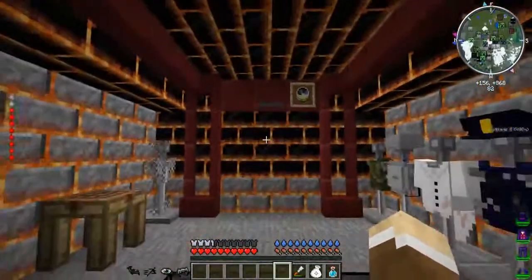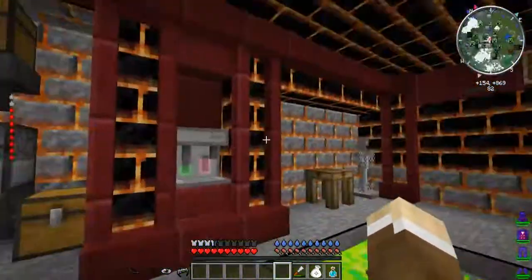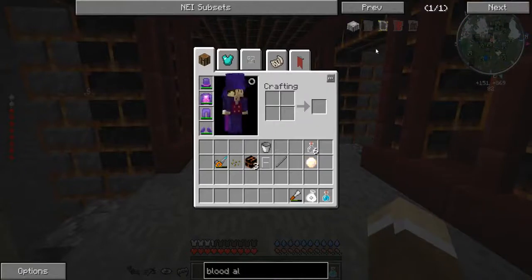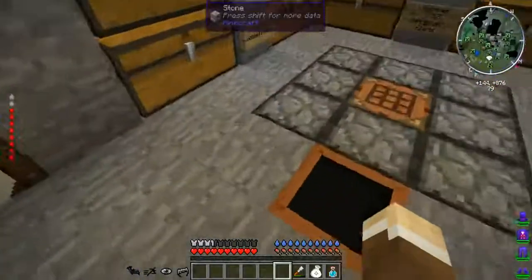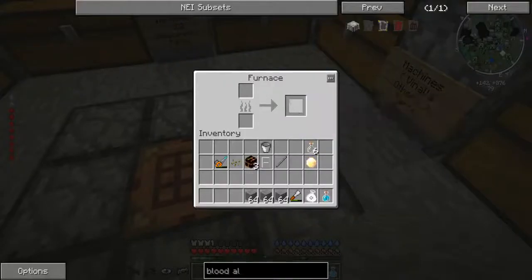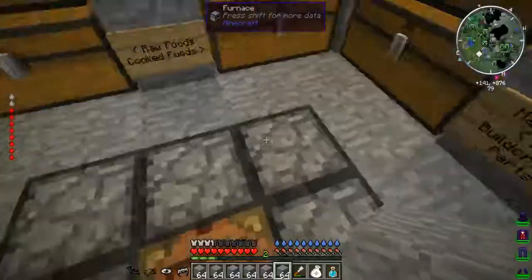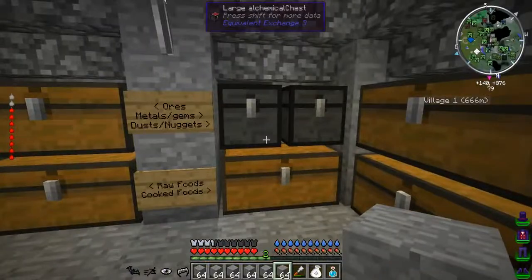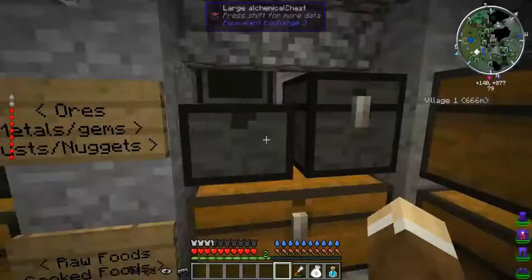I might switch to drawbridges between this episode and next, just because drawbridges aren't going to be quite as buggy. They're not quite as cool because they don't make the neat sound, but I think I'll switch to drawbridges - I'm going to have to make them. But let's do a blood altar for now. To make a blood altar is really simple, and I also whipped up a bunch of stone because I know that's important for blood magic.